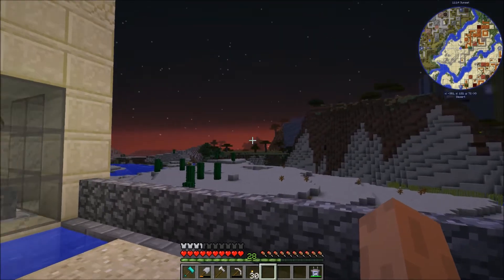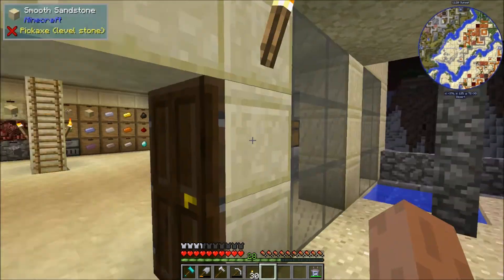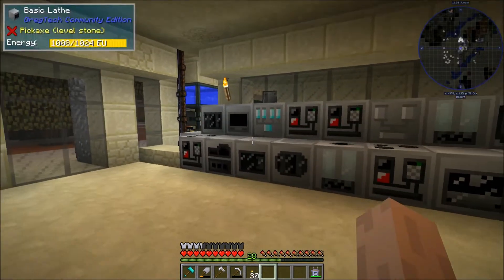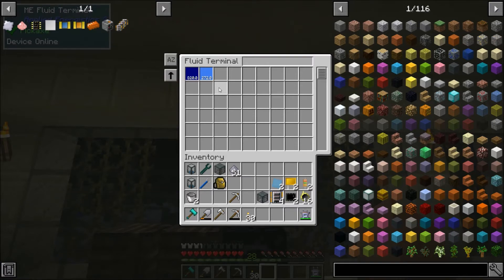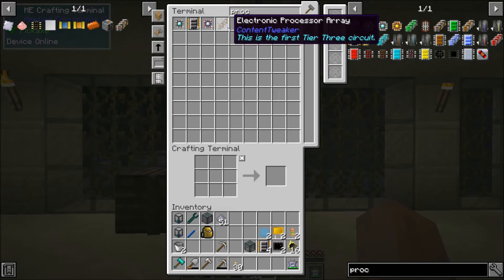Hello everybody and welcome to episode 17 of OmniFactory. My name is ZDsauce and we are here at our base. Yesterday in our episode we worked on making a couple things — we did fluid storage, so we have a good amount of hydrogen and oxygen stored digitally now. And we also made our first tier 3 circuit, which I think is just living in our storage right now.